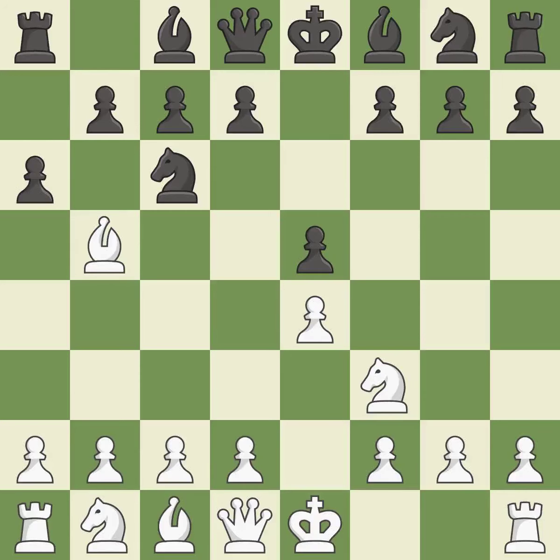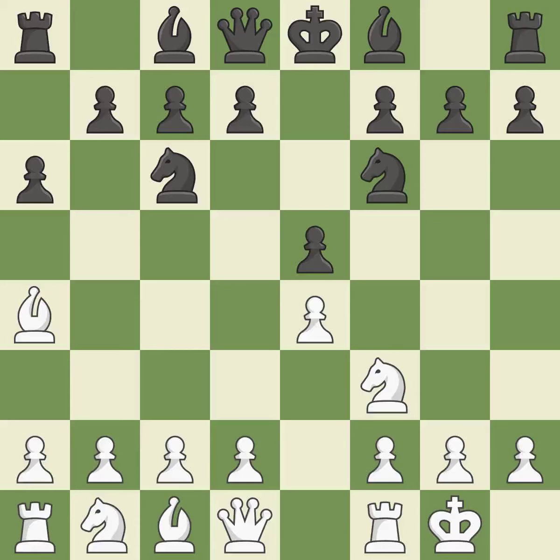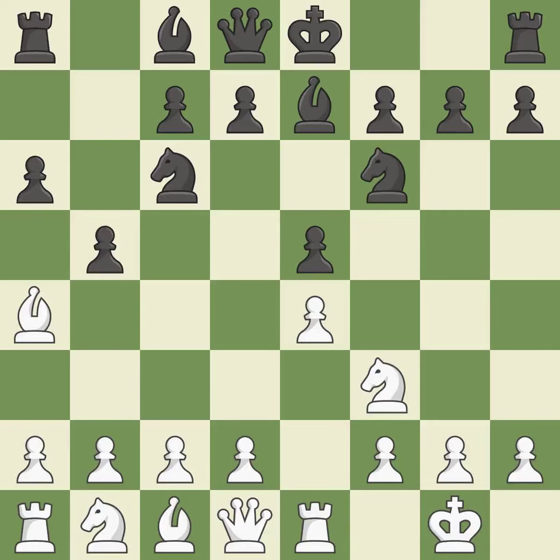A6 forces the bishop to choose between exchanging and withdrawing. Ba4 safely retreats the bishop while keeping pressure on the knight. Nf6 attacks the undefended e4 pawn and develops the knight at the same time. Castling gets the king out of the center and prepares to develop the rook to e1. Bb7 develops the dark-squared bishop and prepares to castle. Re1 centralizes the rook and protects the e4 pawn. B5 gains space on the queenside and forces the bishop to the b3 square. Bb3 is forced, but the bishop is well placed because it attacks the f7 square.